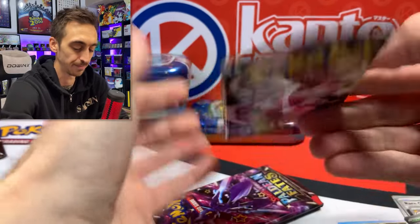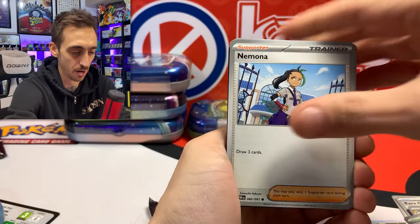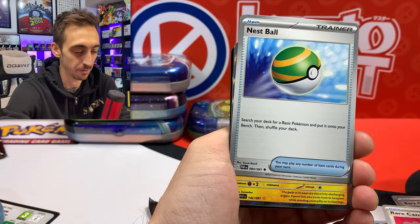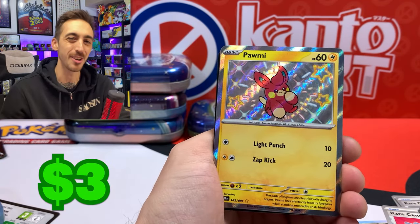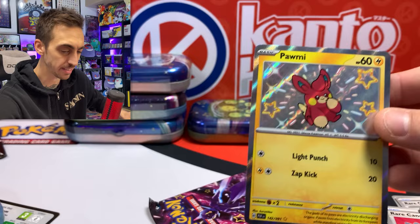Let's get these two packs out. Kind of lame that you can just slide the plastic off, but it does make opening it a little easier. Another shiny Pommy — starting to double up on the shinies, but that's all right. Just a holo for the other card. Let's drop shiny Pommy into a sleeve.